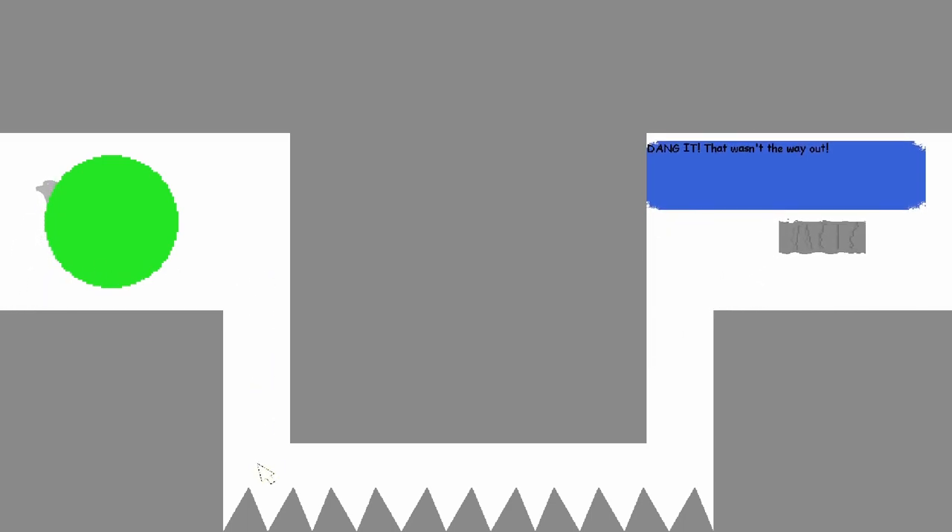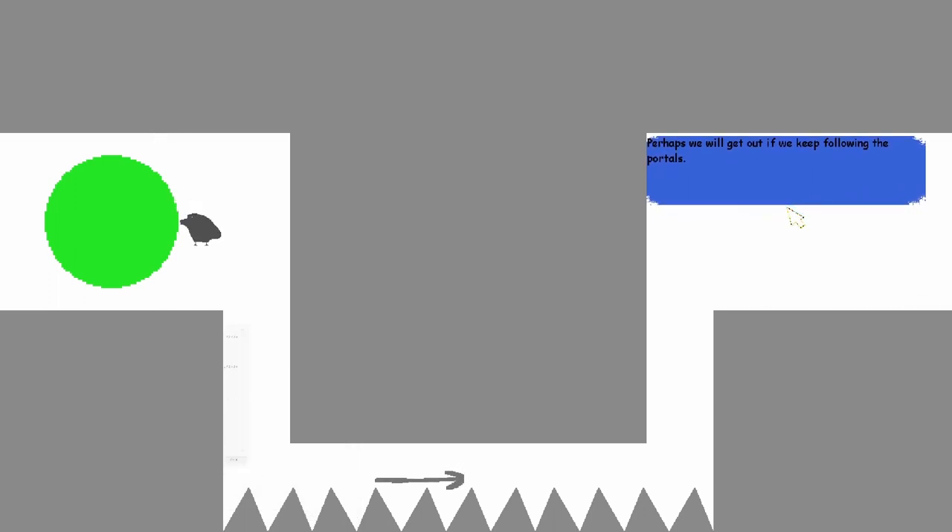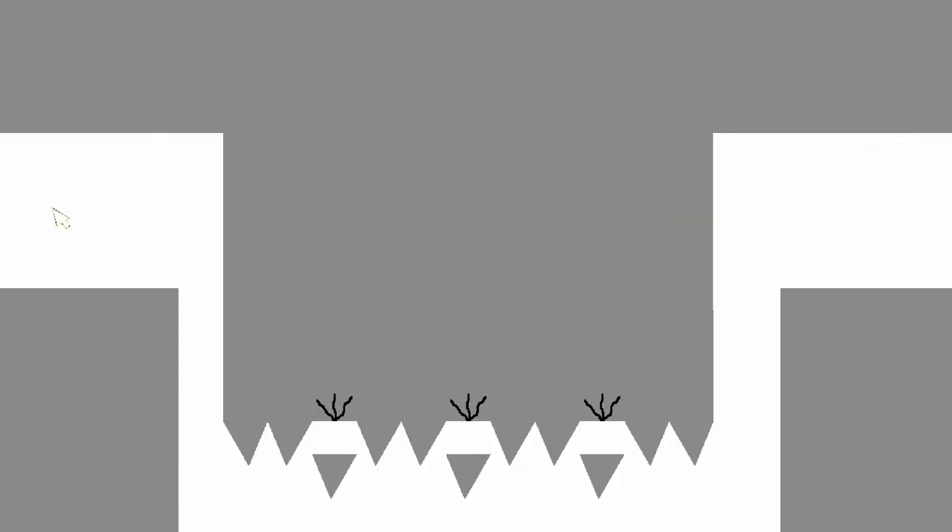We need to make our way through here and avoid the obstacles. There's another portal up there — perhaps we follow the portals. I don't know if we could touch those or not. Nope, can't touch anything. It's very very sensitive and there's some stuff you can barely see. This bird almost got us!